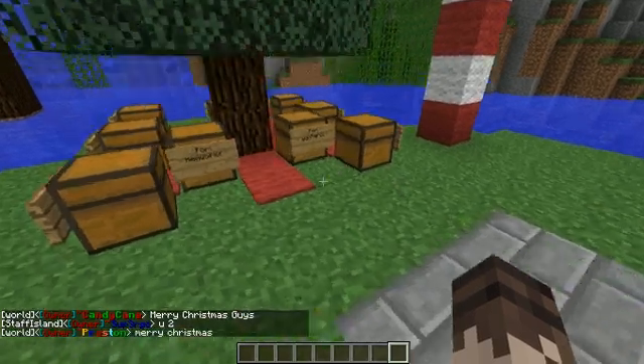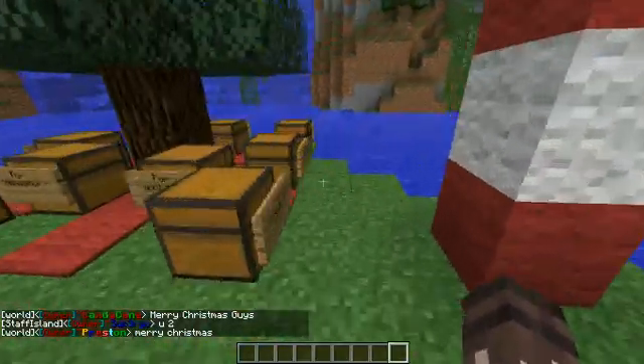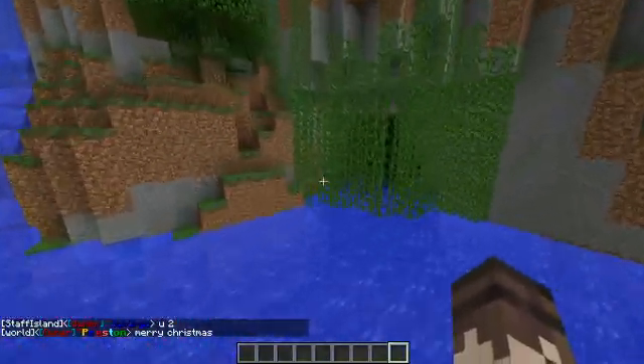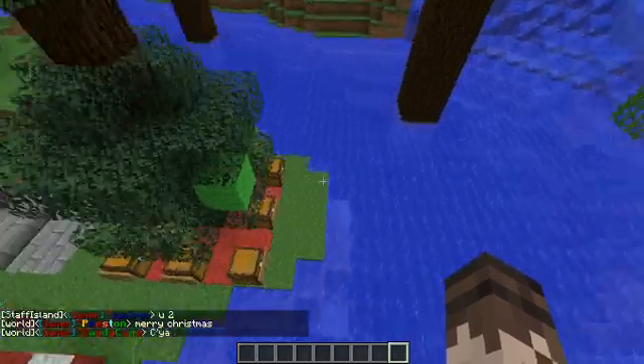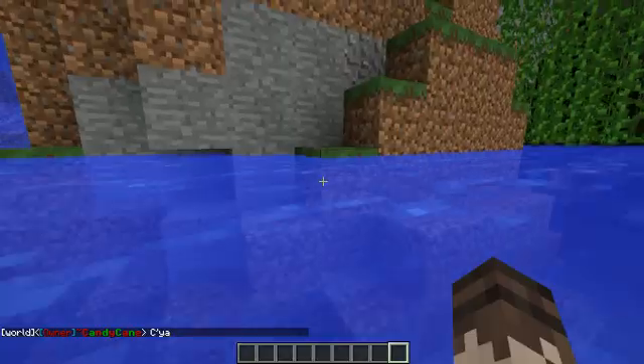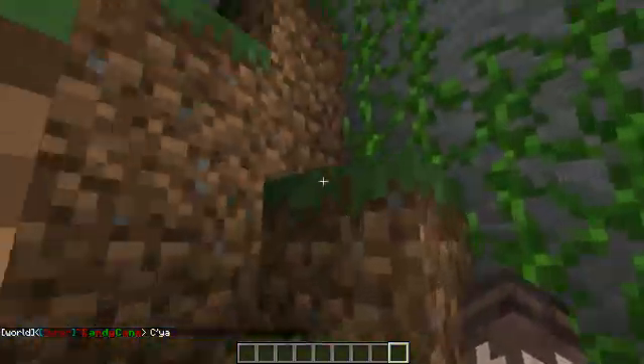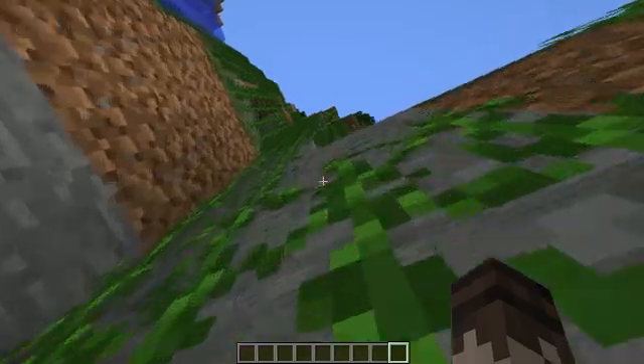If you join before Christmas, you can have a present here. There's a present for every staff on the server. You'll notice that there's a cove right there, and you'll probably wonder what's in the cove. So I'm going to show you. The cove has a name — it's called Castaway Cove. The sign right here says Castaway Cove.